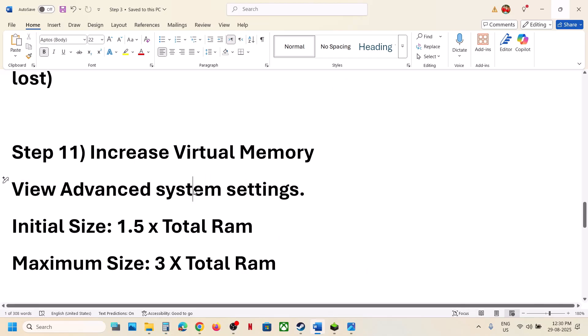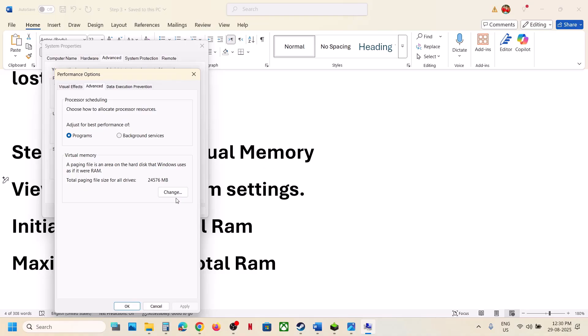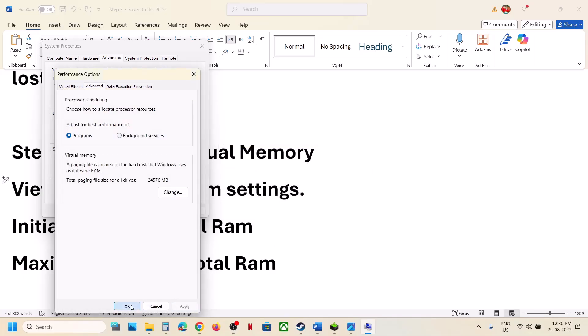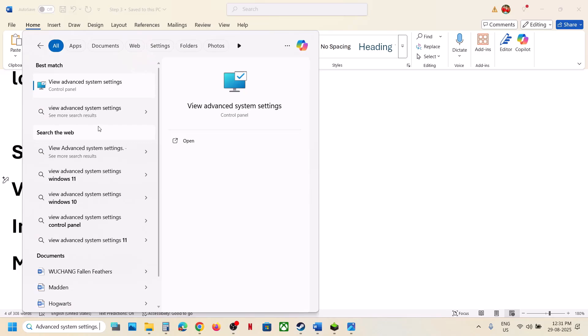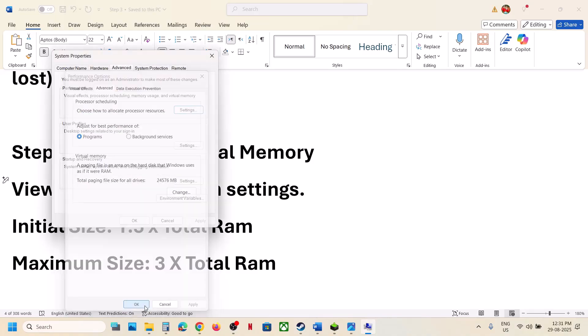Still not working, go back to Advanced System Settings, click the first Settings, Advanced, Change, and this time select System Managed Size, then click Set. Restart your computer and after the restart launch the game. If still not working, revert to default by going back to Advanced System Settings, Change, check the automatic box, click OK, and follow the next step.